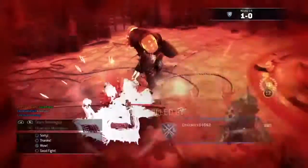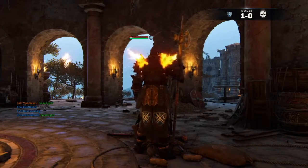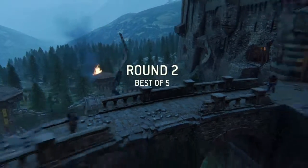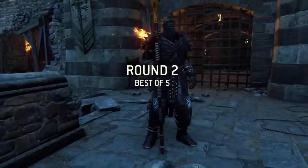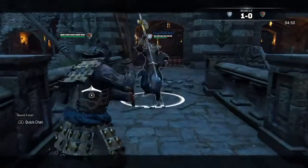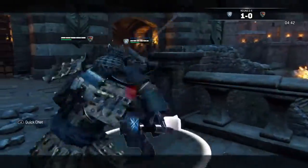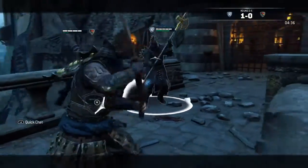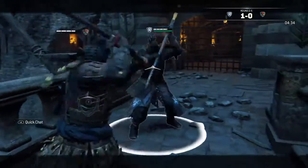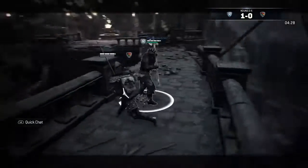I took the bait because my stamina was almost back. What you want to do as Kensei versus Lawbringer in that situation is just start backing up — if you back up from his push you eliminate the push option. If you get hit by the push, back up, because that eliminates the heavy option. If the heavy does tag, the follow-up unblockable or light is easy to parry. Back step it and you should be safe.